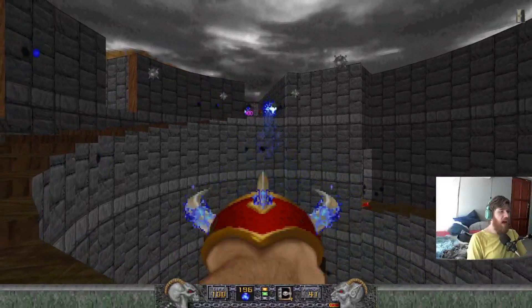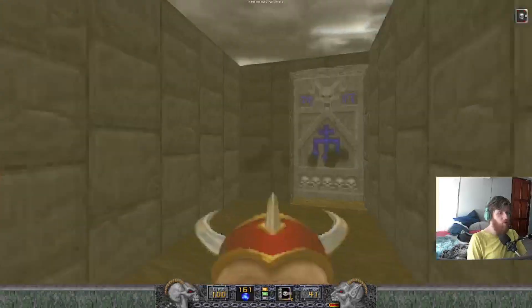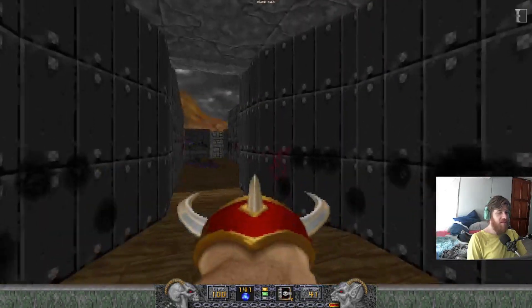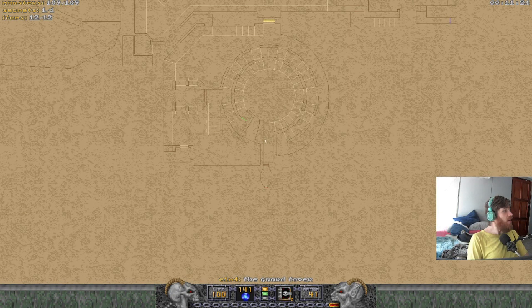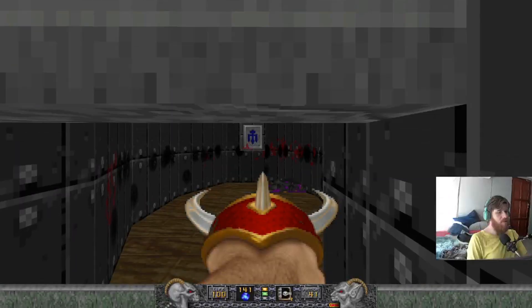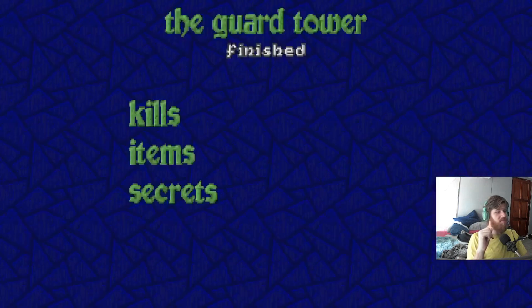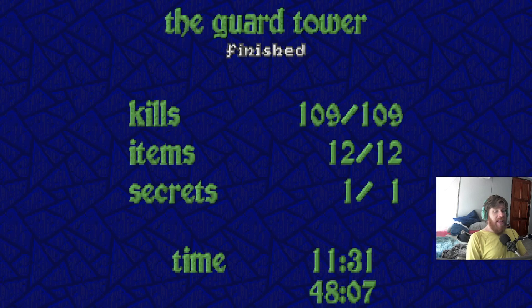Meet our sorcerers - we have a bad sorceress over there and we have a good wizard who's trying to save the world. One more clear should be in here. They leave some dungeon claw with us - and that's it, I don't have to hunt anymore. That is all kills, all secrets, and all items. The God Tower!